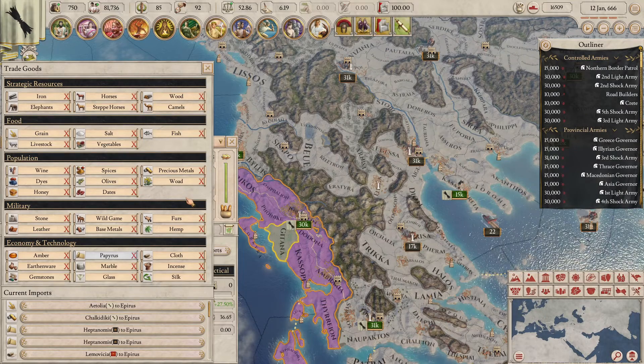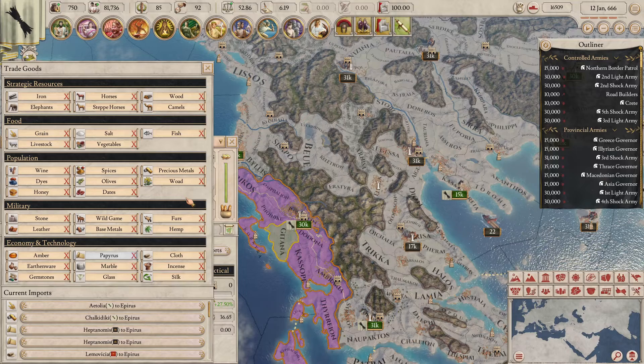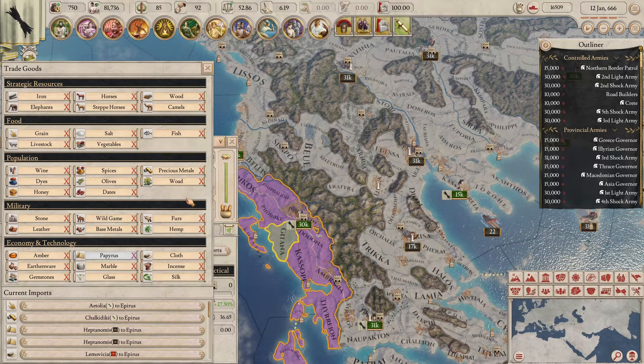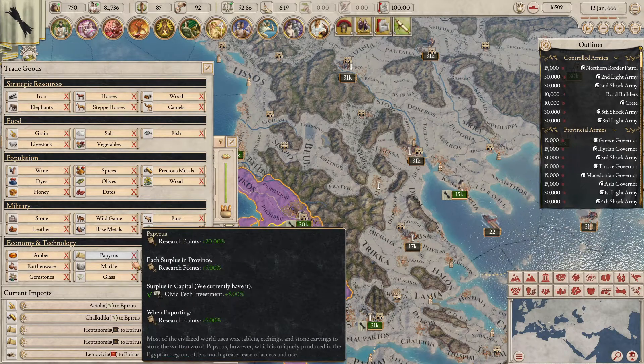Now the pop happiness and output detour is over, let's get back to trade. The next category is military resources, which can give bonuses to the military like extra fort defense or cohort recruitment speed, for example. And finally, we have the economic and technology section, which is self-explanatory — these increase your research points, tax income, commerce income, and civilization level, depending on the resource you import or have.